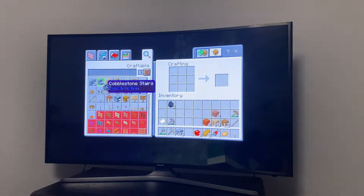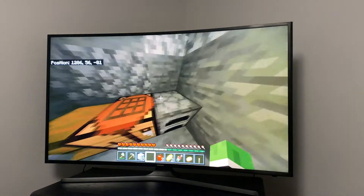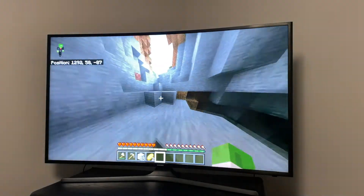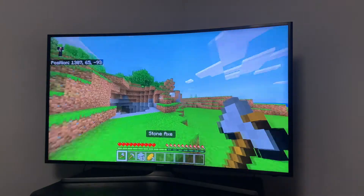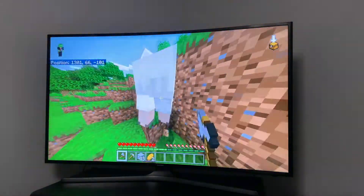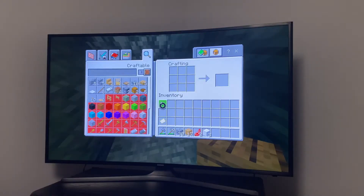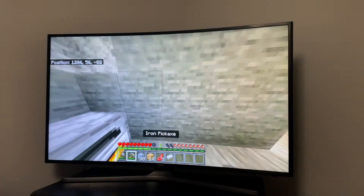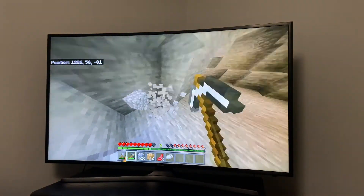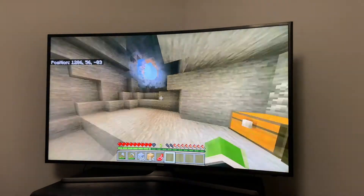Before I go out, I'm going to make a chest so I can store all my extra stuff. Now I'm going to go and try to find some sheep so I can make a bed. I found enough materials and was able to make a bed, though I had to make a spot for it. Now I'm able to sleep when it gets dark.